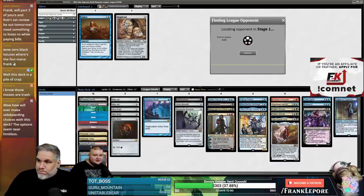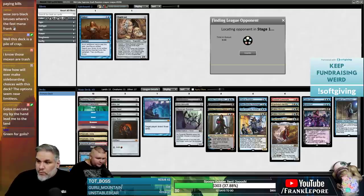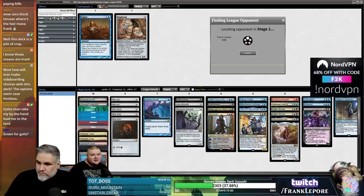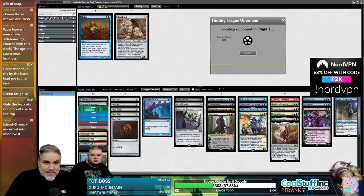Counterspell is probably the strongest pick in this cube, or Mana Drain I guess. The one green is just for Golos so he can power up. I'm pretty sure PAX is going to be doing cube drafts from now until Sunday, and those are just going to be regular vintage cube drafts as well.